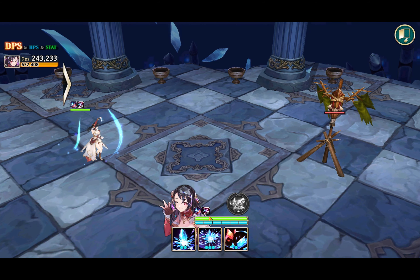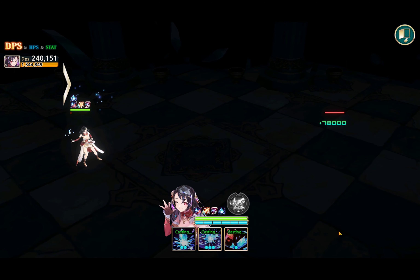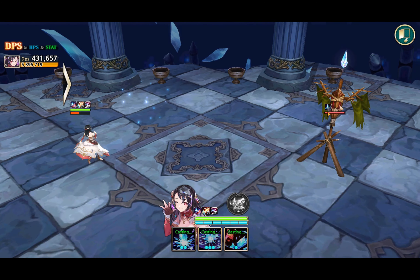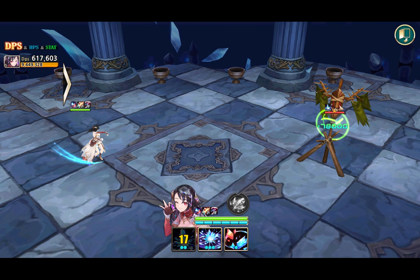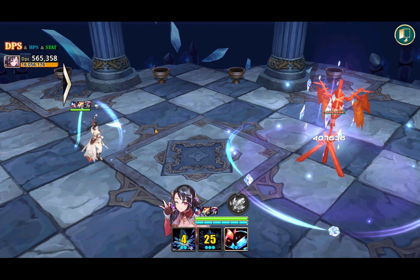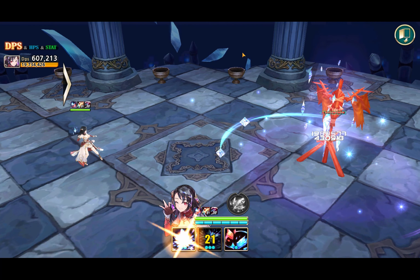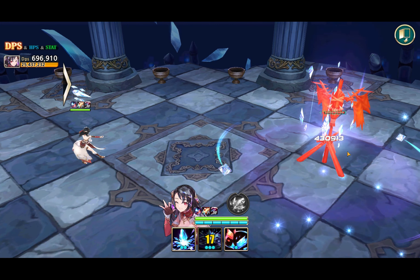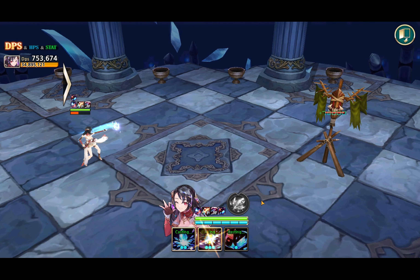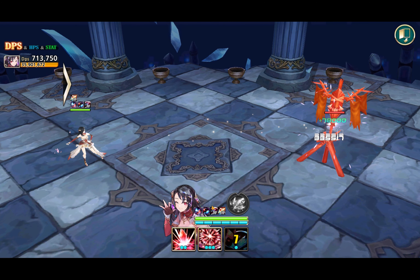Let's test all her skills. We should see the buff stacking up on her. If we cast her S1 we'll see a debuff appearing, and if we cast it again before it expires we get more damage. Her S2 is regenerating mana for people - these casts are super slow. You can see it's a fairly short area centered on the target, so it won't hit the back line, which is curious. Her S4 already stacked up to max.